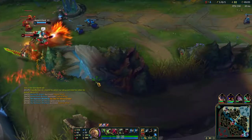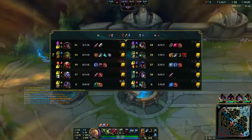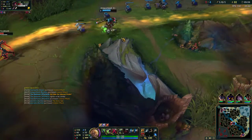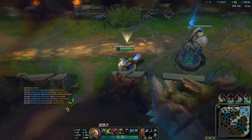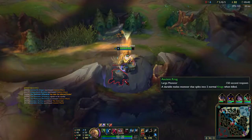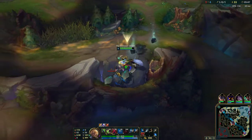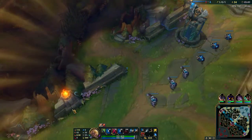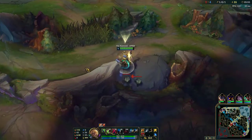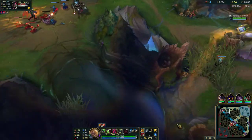On first back I'm going to build my Tiamat and pick up a pink ward, because vision wins games. The Tiamat helps you clear Raptors and Krugs faster — you know, you've been playing since season two like me, you used to call them Golems and Wraiths. Now that I'm level five, I'm going to try to get some pressure up here. He's six so he can still technically turn this on us, so I'll save my fear.